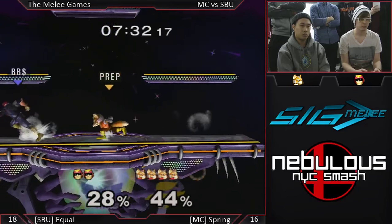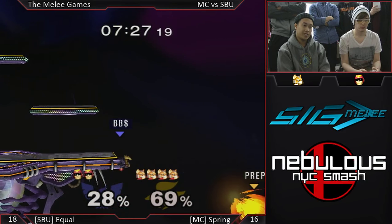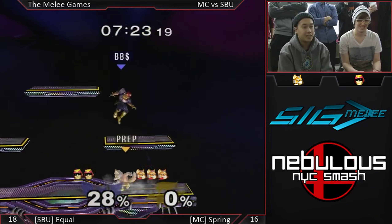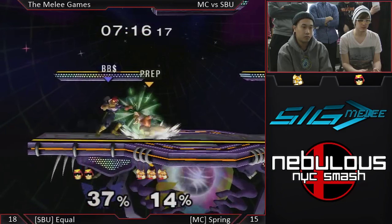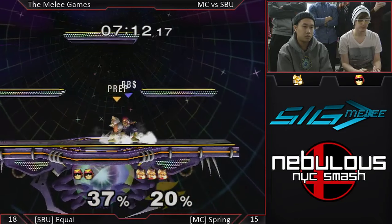Get hyped for the Falcon Punch! Reminds me of the crew battle between Michigan and Pittsburgh, when Nakamaru took some of his own stocks to set up for the next match — he did a moonwalk jump Falcon Punch and got everyone super hyped. Even the way you kill yourself can get your crew motivated.